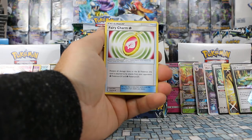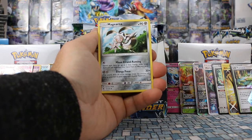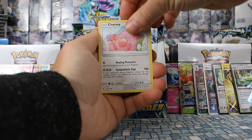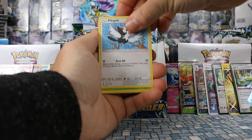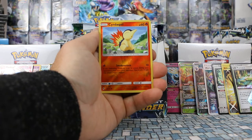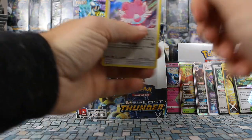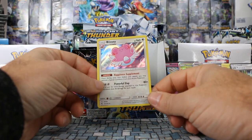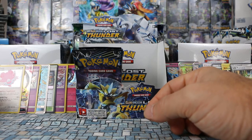Pack eight left side: Lightning Energy, Fairy Charm, Ninjask, Magearna, Chansey, Turtonator, Pikipek, Scyther, Stunfisk. Cyndaquil is our reverse. Our rare is Blissey — another rare holo! We pulled one of these in a previous opening. That's our fourth rare holo.